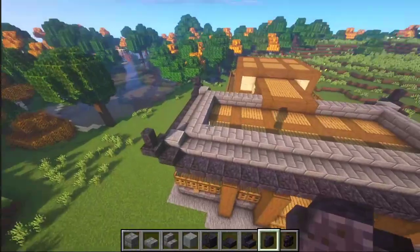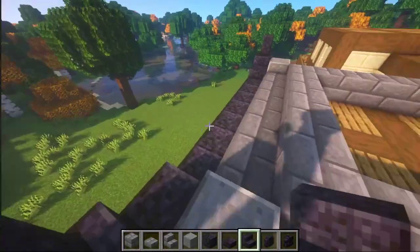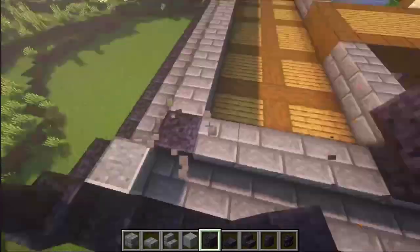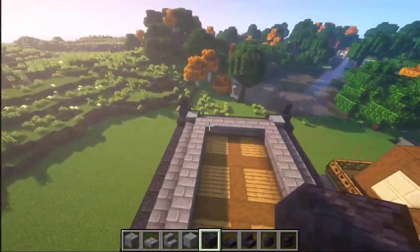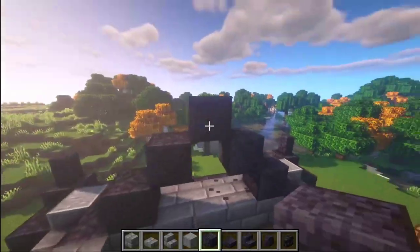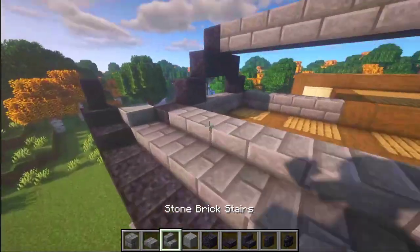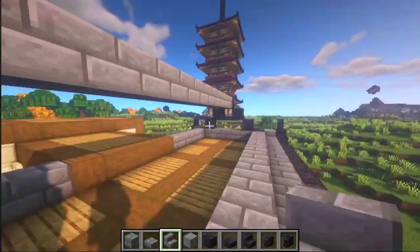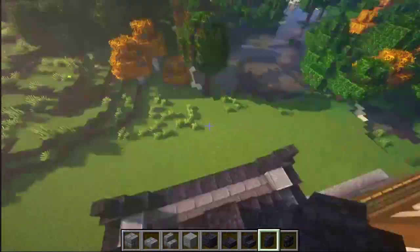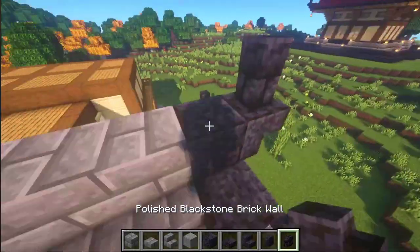Polished blackstone wall here on top, and make it three more times. By the way, if you don't have access to this blackstone, you can just use regular cobblestone. Now let's make an arch here out of polished blackstone, and one more here. Connect these with stone bricks. Place some stone brick stairs here all the way to that point, and here the same.